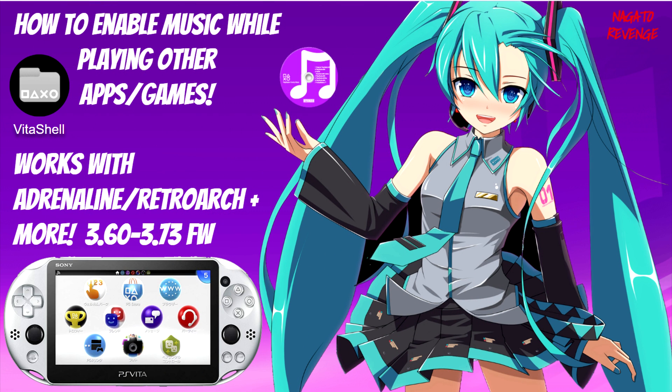Hey everyone, it's me Nagasso's Adventure. Hope you guys are having an awesome day. For today, as the title states, I'm going to be teaching you guys how to enable music while playing other apps and games on your PS Vita. This does work with other apps such as Adrenaline, RetroArch, and any other system app on your Vita. The actual plugin itself is called Music Premium.